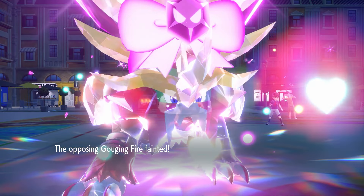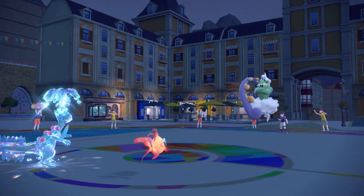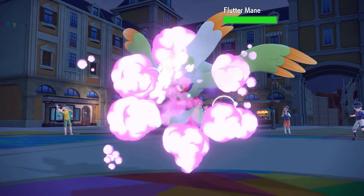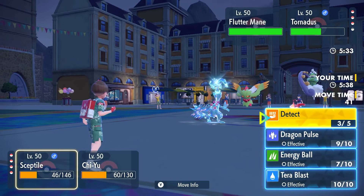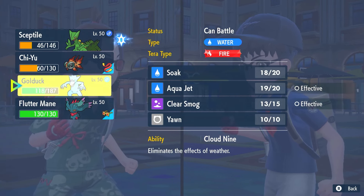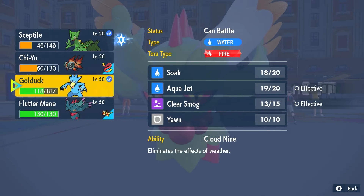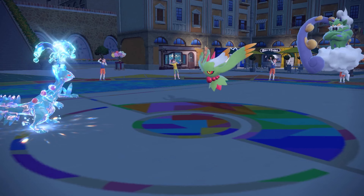We still have Flutter Mane. The only issue is the speed here. If we didn't outspeed Gouging Fire, I don't think we outspeed this guy. I think I'll let Golduck go down — they've got about three more turns of Tailwind. I'm gonna let Golduck go down and then set myself up with Chi-Yu and Flutter Mane in the back to hopefully close this game out.